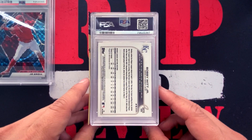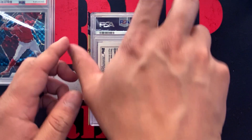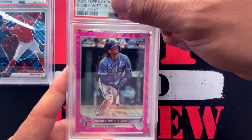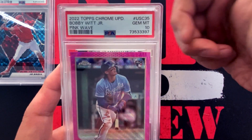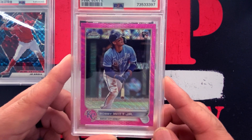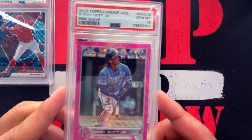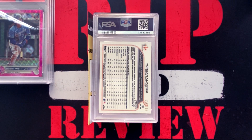This one is a card I pulled on the channel — it's a pink wave refractor of Bobby Witt Jr. from 2022 Topps Chrome Update baseball, pulled right here on the channel in my blaster box opening. Let's see what we got on the Bobby Witt — boom, gem mint 10! Three for three on the gem mints with the Bobby Witt Jr. pink wave 2022 Topps Chrome Update.